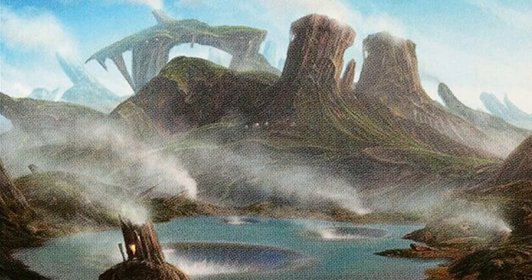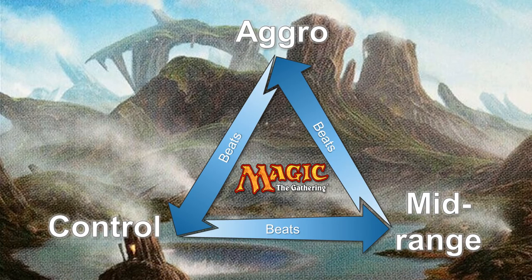Now that we've covered all four main archetypes, we can talk about the matchup wheel. The meta in Magic: The Gathering usually has a sort of rock-paper-scissors thing going on. Each main archetype has a good matchup against one other archetype and a worse matchup against another. Aggro is good against control and bad against midrange and combo. Midrange and combo are good against aggro, but bad against control. And control is good against midrange and combo, but bad against aggro. This is very general and will change depending on the metagame — in some metas, this flowchart reverses or just doesn't apply at all.